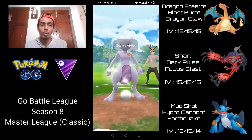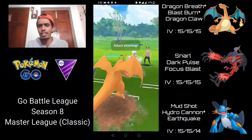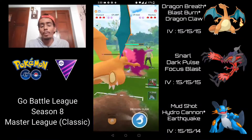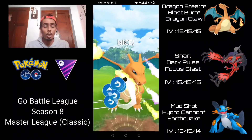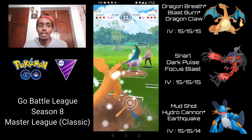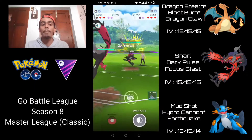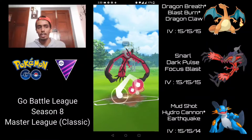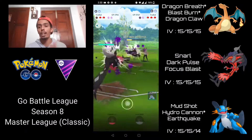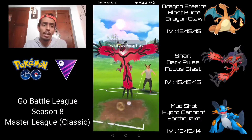We have Charizard into a Mewtwo — pretty decent neutral matchup. Psystrike is going to do a lot of neutral damage and Charizard is very glassy. I can't quite get to a Blast Burn, so I go for Dragon Claw to hopefully get a shield out of this Mewtwo. We do get the shield, which is fantastic — now I can bring in my Yveltal. They make a switch into their own Yveltal, so I go for Focus Blast, which is the move you want in the mirror match — massive neutral damage because of that Dark/Flying typing. I'm probably going to shield this because it could be Focus Blast, and it is — so it's a good thing we shielded.